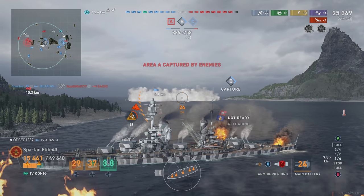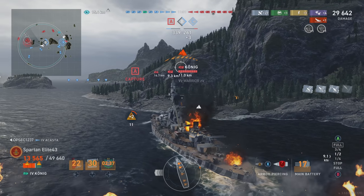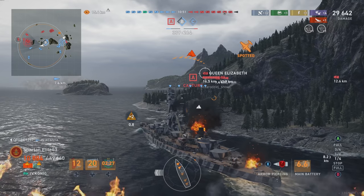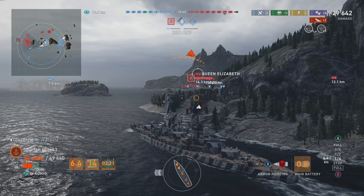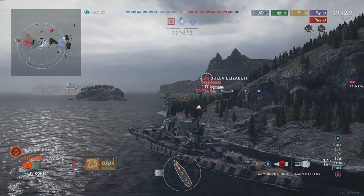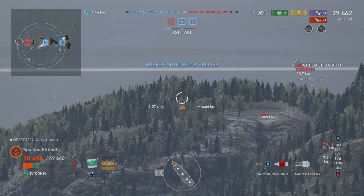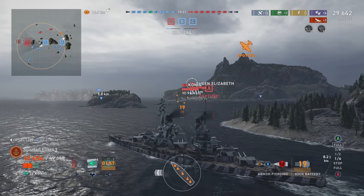Our destroyer was trying to torp the Farragut rather than just shoot him with guns — that's my one critique for that destroyer player. He plays a really good game otherwise, but he came into the base knowing there was a destroyer there. He said he was going to screen for the two battleships at Bravo. Screening means putting yourself between the known destroyer and the battleship to spot for the fleet. What he did instead was find the destroyer who smoked up, then blew his own smoke and sat there — that's not preferable.